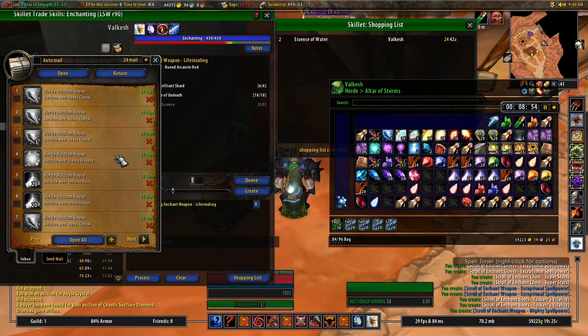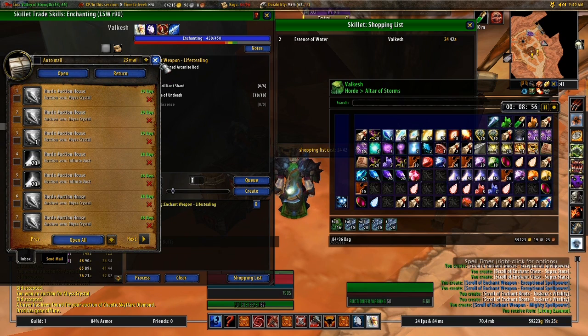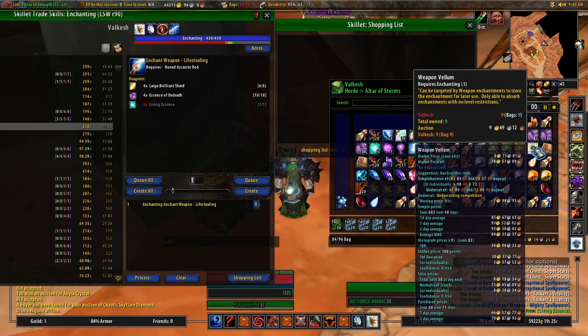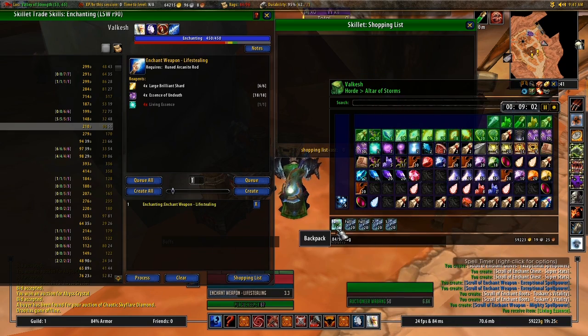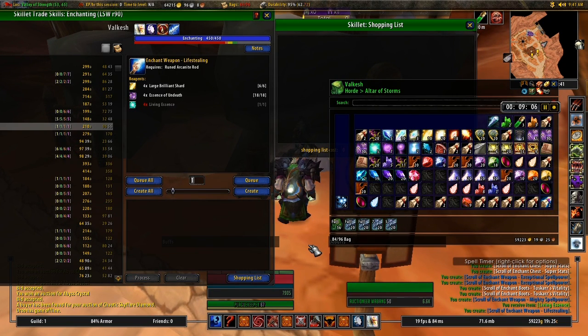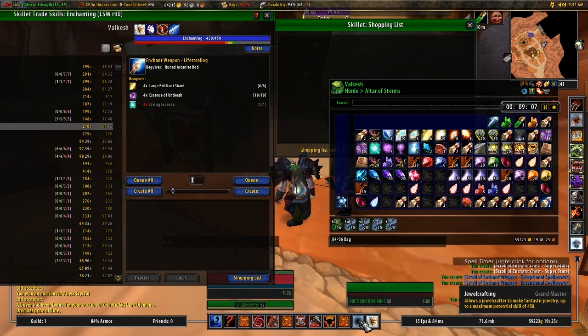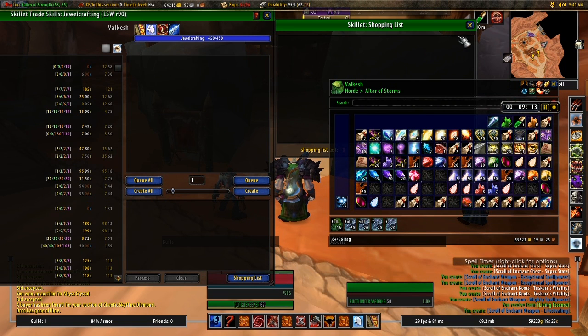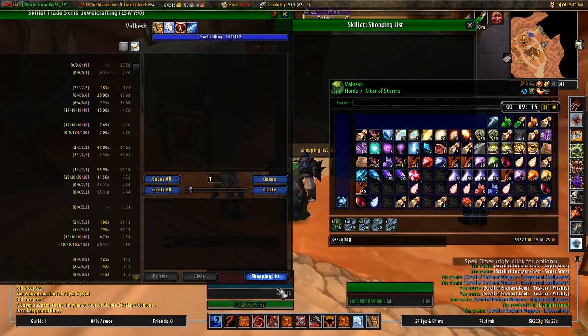Earlier when you saw me buying materials I was using Auctionator to do my buying. We're making our last enchant - Enchant Weapon: Lifestealing - definitely an enchant I recommend, as a lot of people use those enchants on lower level heirloom items.